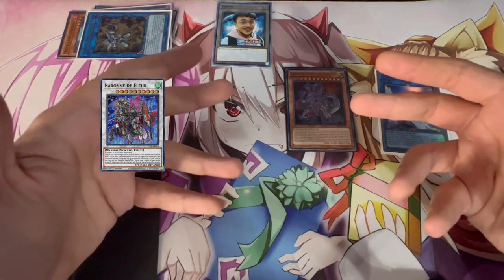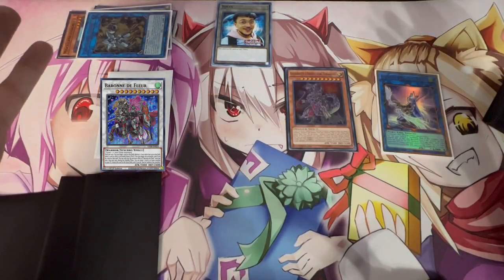There are just so many different ways to do these combos, and the all-in boards are really crazy. I only showed you three combos but there are a lot more variations — specifically, you can make Dolkka first in games two and three if your opponent sides in Nibiru or other hand traps, so you can still keep going. That's why this deck is so fun — it's not very linear.